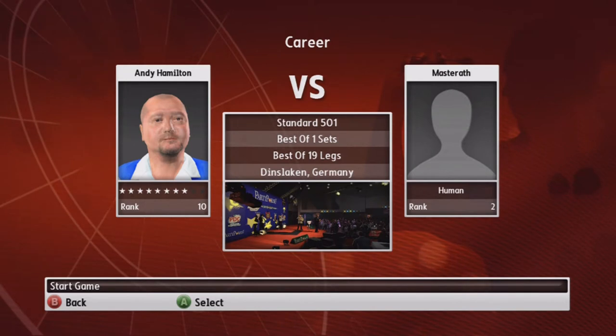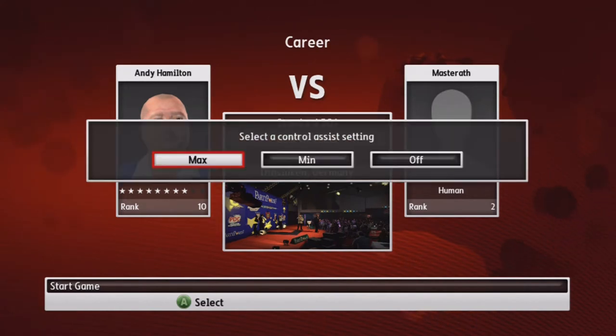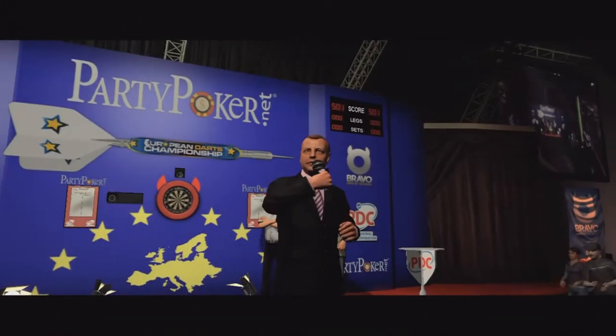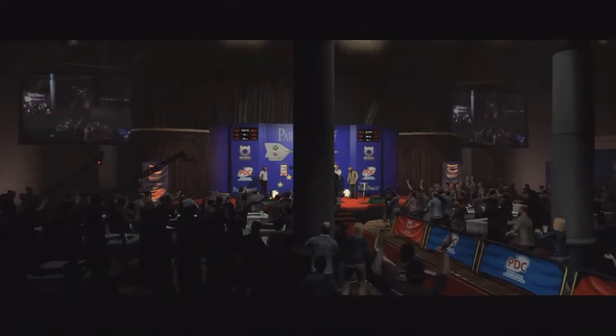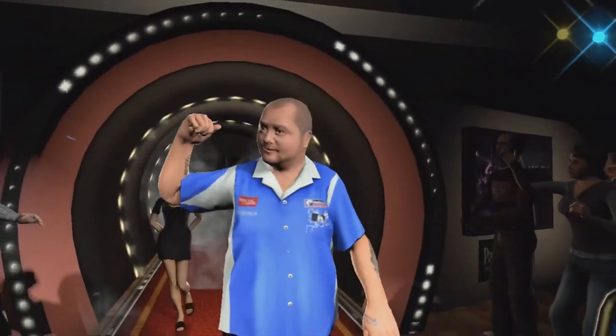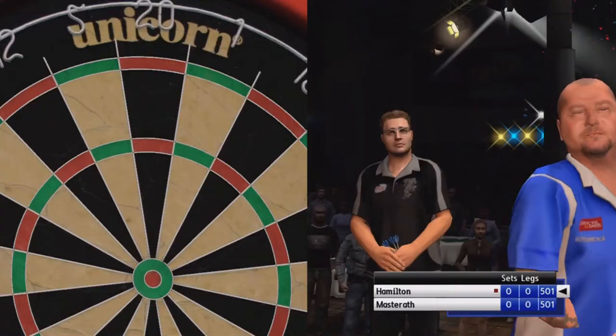In this episode, we'll be battling against Andy Hamilton in the round of 16. First to 10 legs is the winner, with a potential quarterfinal battle against Phil Taylor waiting in the wings. There's Andy Hamilton. There's me. Alright, let's do this.